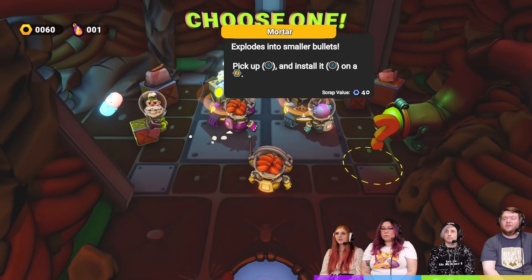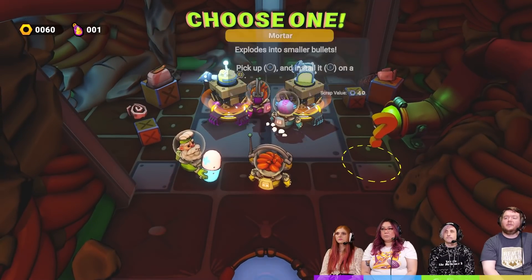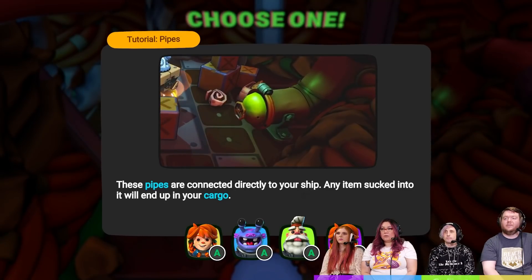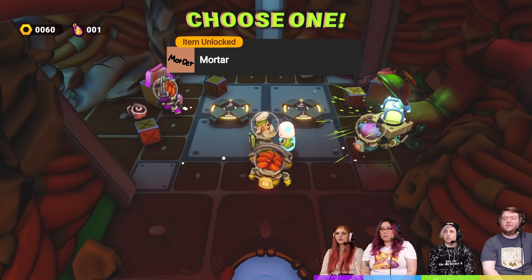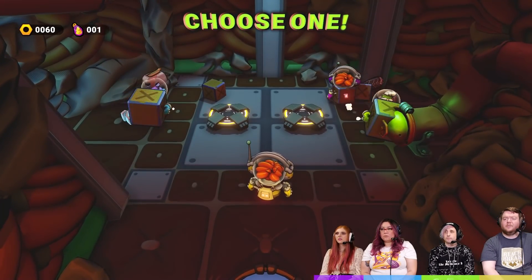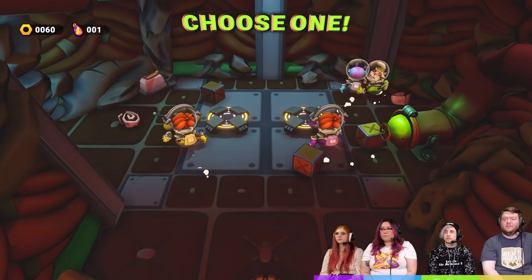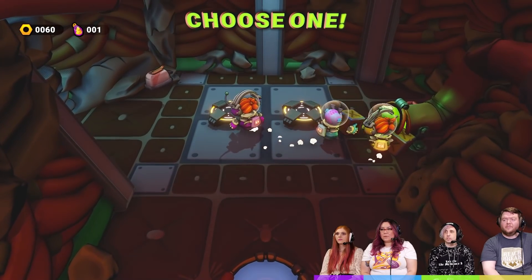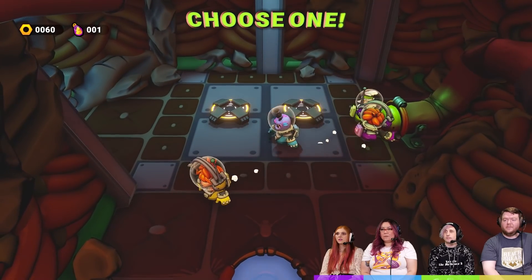Choose one. We want the health item as well. This one explodes into smaller bullets — I like that one. This is automatic. I think we should get the mortar because this one's automated. If the automated keeps going, that will ruin what we're trying to do. So it was one upgrade — let's put this in there if we can. I think we could put it in everything.